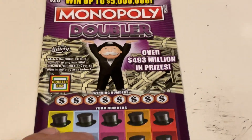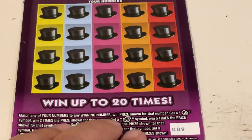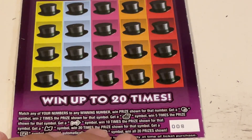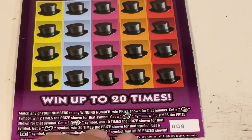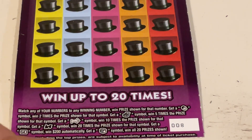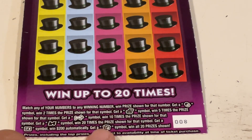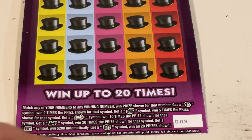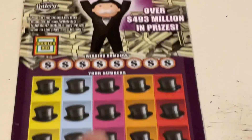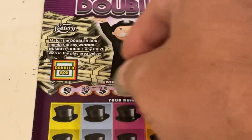We will move on to our big finale, and that is the Monopoly Doubler. For this one, it has matched the number. But in addition, we're looking for that Monopoly man, the chest to get five times, the dog to get 10 times, railroad 20 times. Get that Go symbol, we get $200. And then the hotel gives us all 20 prizes. This is ticket number eight, and there's also a doubler box up there.